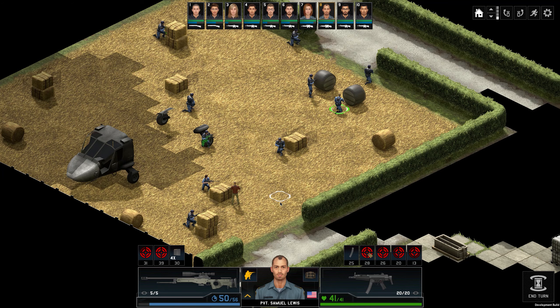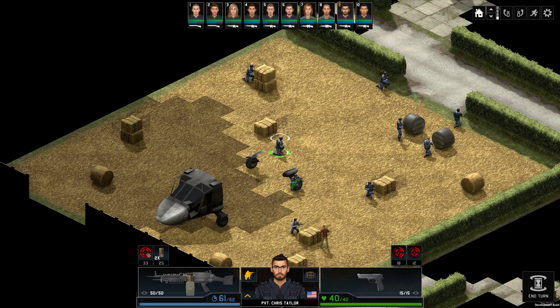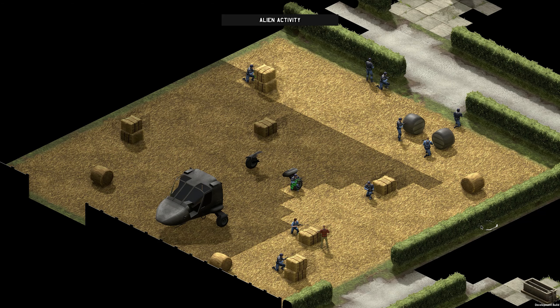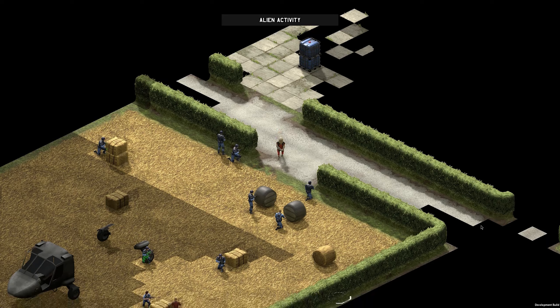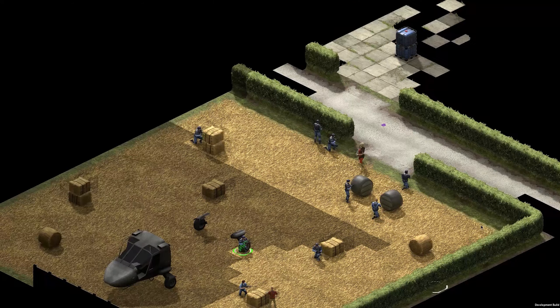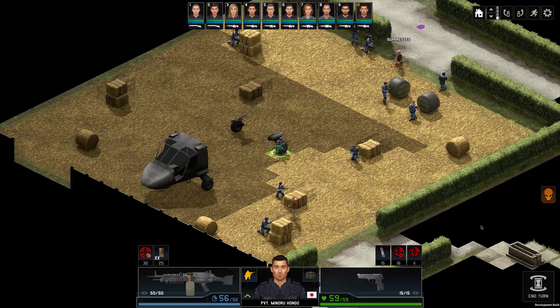These are all rookies, all privates. There's one thing I know about privates — they're dumb. Let's go ahead and stack up here. Looks like old Minoru is just gonna be hanging out on the landing gear. Let's go ahead and end the turn. Hopefully the aliens give chase. Nice, good work. Don't know how you missed that close, but whatever.